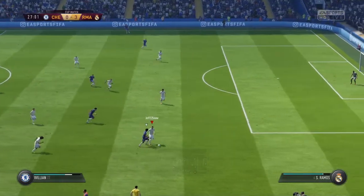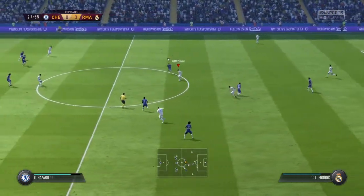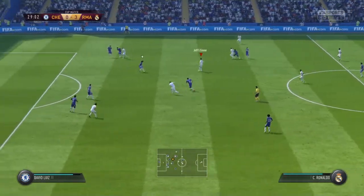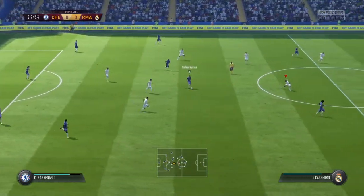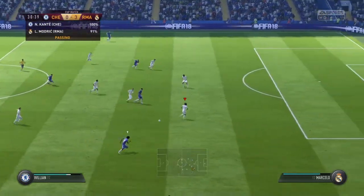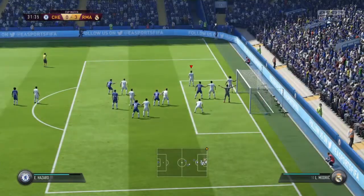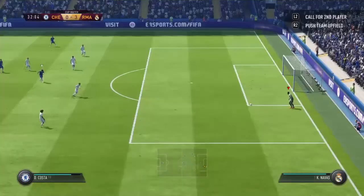Here come Chelsea with some bright attacking play. Rafael Varane, here's Casemiro, here's Cristiano Ronaldo, Modric — that's great defending, stopping that attack. Here's Willian — now this looks promising. Really stretched to make the save, top class. Now it's a corner — just too high, couldn't quite get over the ball, but decent effort.